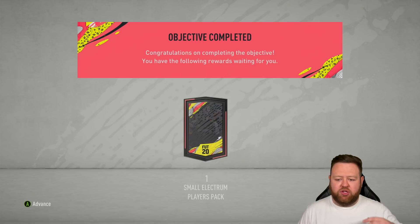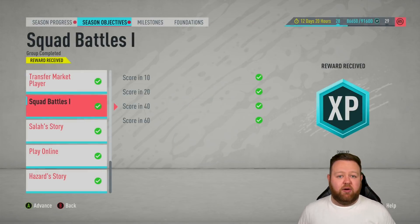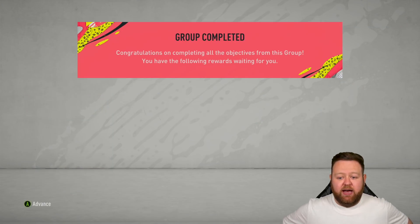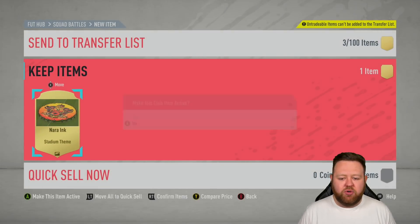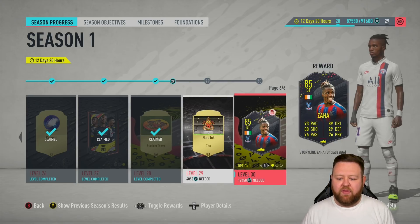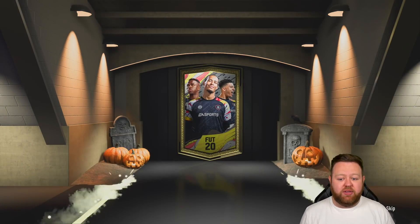I did a couple of things off-camera which ended up getting me like a pack or two. Basically did the squad battle stuff because: one, I wanted to get up to gold two in squad battles; two, I wanted to push through season progression a little bit more. We're getting pretty close now — under 10,000 XP away, as far as I'm aware, to claiming ourselves either Tolisso, Zaha, or Lucas Vazquez. A lot of you have already got them, so GGs to you. We've been taking it a little easier on the season pass because there's no rush, and I think we've easily done it with enough XP to spare. We get to level 28, which is the Nara Inc. stadium theme, and the next one's going to be the Nara Inc. Tifo, then finally level 30. We're 12.5k points away. I'll get under 10k either in the rest of this episode or early tomorrow — just by doing things like the weekly gold, bronze, and silver challenges.